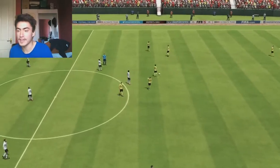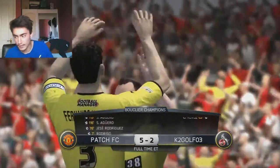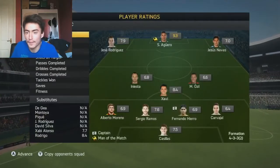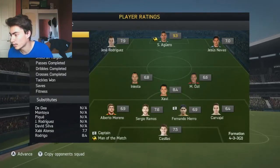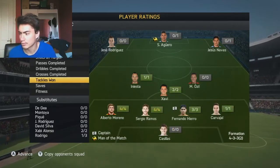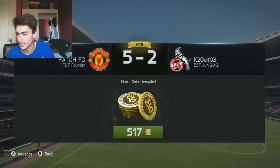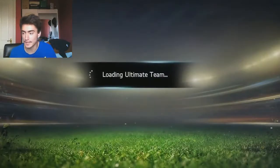There you go, that is it. That is the squad builder around Fernando Hierro. He did play very well. Let's see his actual max rating. Aguero got man of the match — he's been on the pitch for like ten minutes. Fernando Hierro got 6.9, with three out of three tackles, which is not too bad I guess. But obviously you don't expect him to play well every game. But yeah, that is pretty much it — that is the squad builder around that legend.